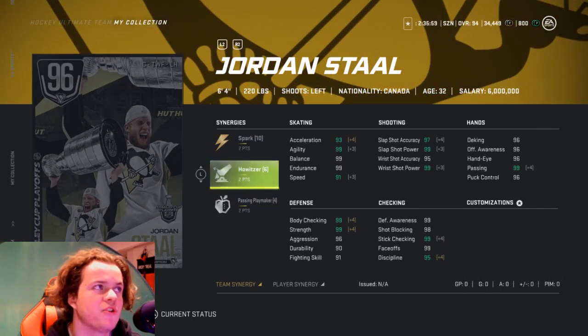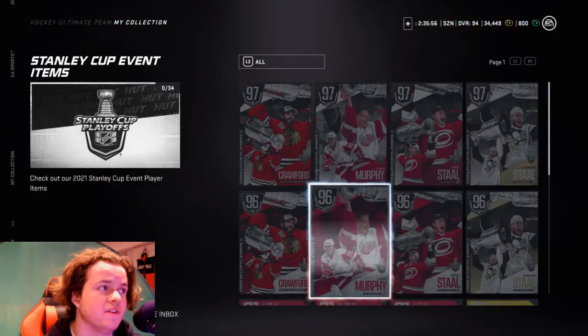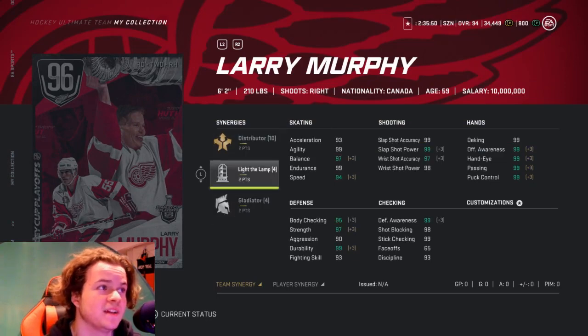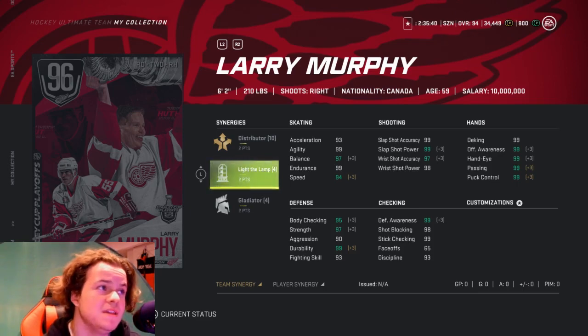Now we got Larry Murray: 6-2, 210 pounds. 2 on Distributor — that is very good — 2 on Light the Lamp, and 2 on Gladiator. This is a very, very good card. Right Defenseman 2, 94 speed. Accuracy is at 99 and 97, power is at 98 and 99. All his hand stats are 99s. This is a very good card, big buy for me. Could be one of the best cards out of the four here.